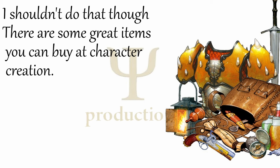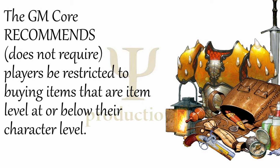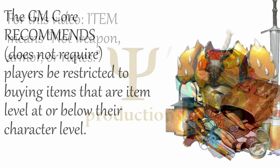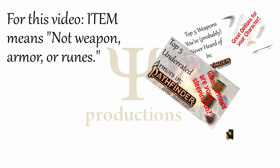Why am I focusing on only items that are level 0 or 1? It's because you can buy all of these items from the start of the game, even if your game master restricts you to only buying items at or below your character level. In other words, all of these items are useful to at least some builds, and you can buy them at character creation. For a definition of items, I'm talking about what the game calls adventuring gear. I'm not counting weapons, runes, or armors as items. I know technically weapons and armors are a type of item, but I've already done videos on them, so go check them out.